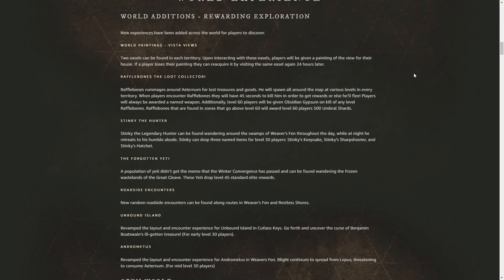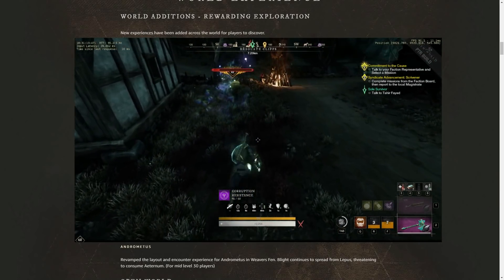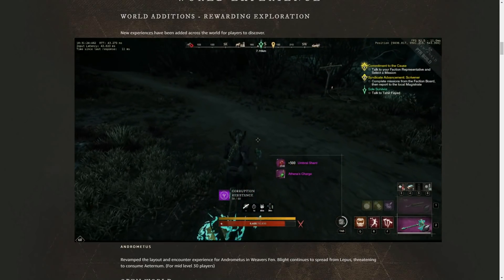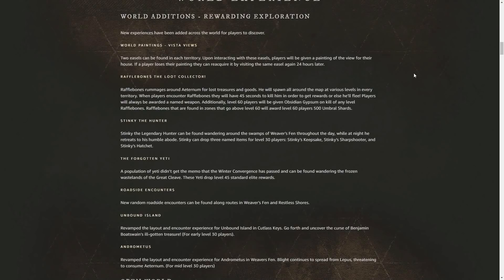They also added unique roadside encounters to Weaver's Fen and Restless Shore — a great loot source for alts still leveling. They revamped the entire experience in Cutlass Keys on Unbound Island, added more treasure to Benjamin Boatswain, and revamped the layout of Andromedus and Weaver's Fen giving it a more dangerous vibe. And of course there is Rafflebone the Loot Collector, who spawns in every zone. He looks like an exploding lost guy with a barrel on his back and glows golden. When you engage him he will flee — you have 45 seconds to kill him or he despawns. If you kill him in a level 60+ zone, he drops 500 Umbral Shards, an Obsidian Gypsum, and a random named item.